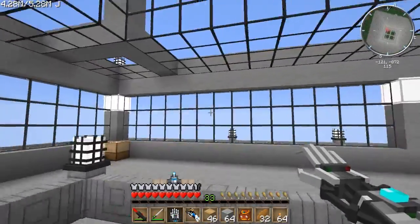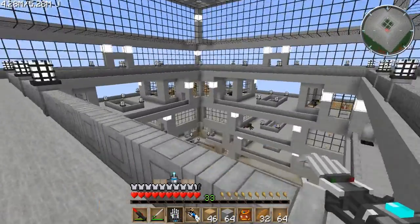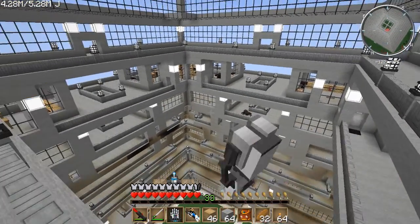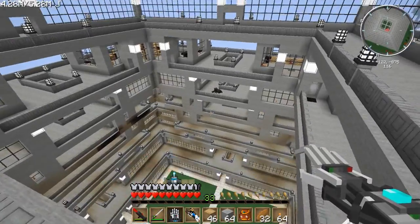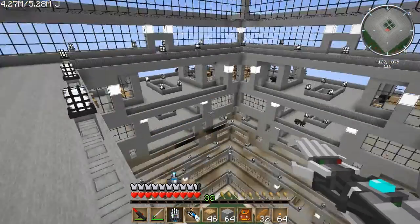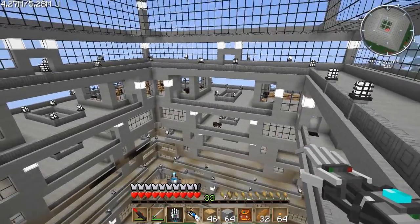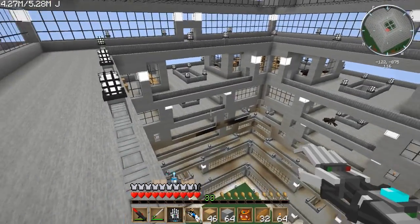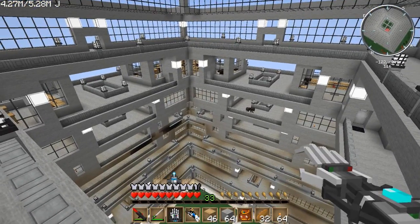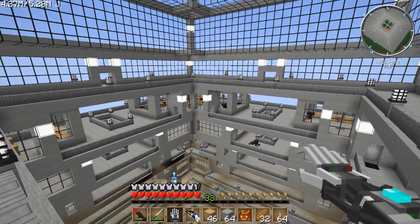We're going to do that experimentation up here where I already have this crafting table. If you've been a viewer of mine for a while, you may know that one of my goals with this Arcology is to have as much of it as possible automated. That's why we've been doing a lot of tests at the village and outside and inside the Arcology — basically to figure out all the different systems we're going to need to put together in the long run to get this place moving nice and smooth and more or less on its own.